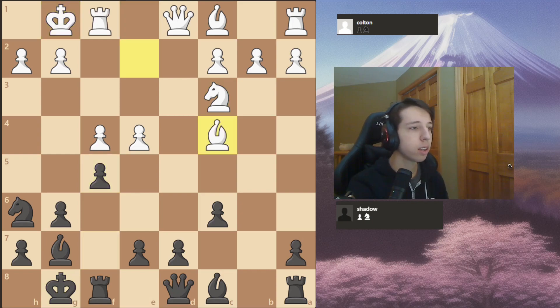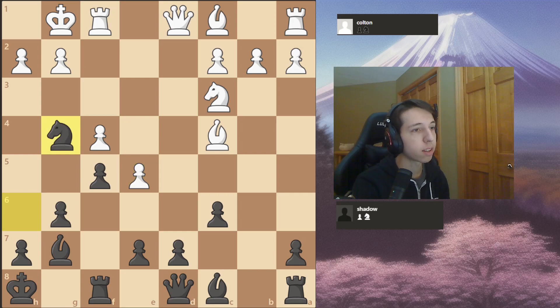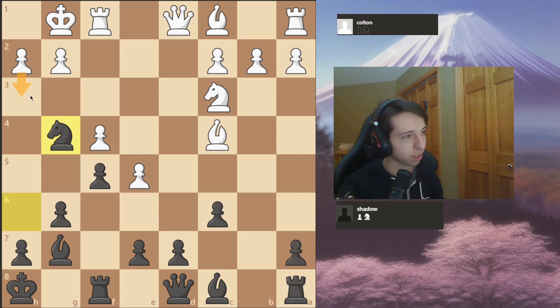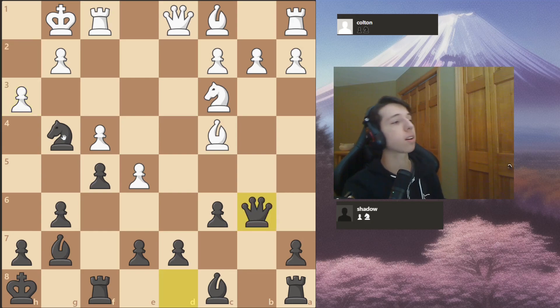After knight c3 I castled, and here I implement my plan of playing f5. He throws in a one-move check and I just play king h8, which is the top move. He plays e5, which I wasn't really worried about — I can play d6 or just knight g4. I saw an idea: if I put my knight on g4 he can't really kick me out, and if he plays h3 I win the exchange. See if you can find the way — the move is queen to b6 check.